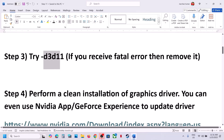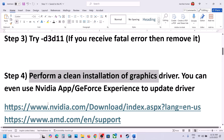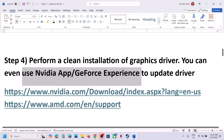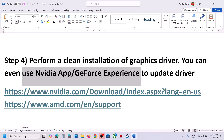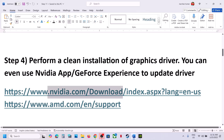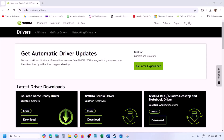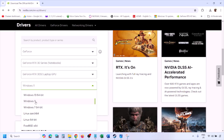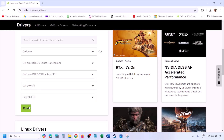The next step is to perform a clean installation of your graphic card driver. If you have an NVIDIA card, go to the NVIDIA website; if you have an AMD card, go to the AMD website. If you have the NVIDIA app or GeForce Experience, you can use those to update your driver. Go to the NVIDIA website, select your graphic card from the list, and make sure you select the right operating system — Windows 11 or Windows 10 — then click on Find.